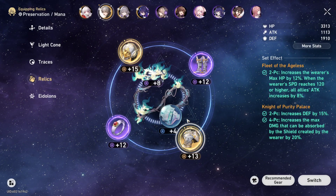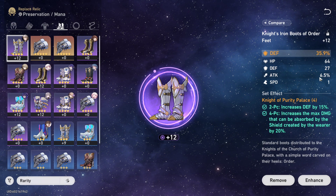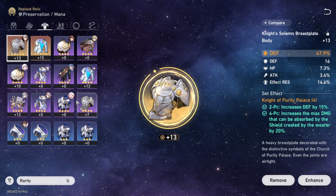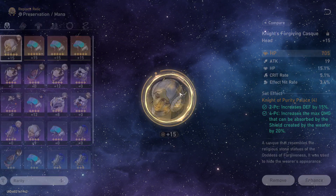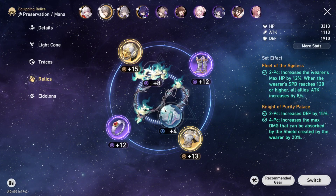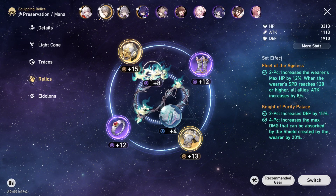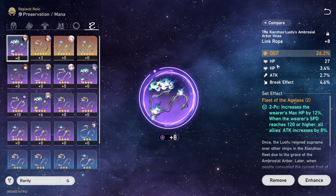Build defense, attack, and HP. If you want to build crit rate and crit damage on him, that's fine, but for the most part you want defense, HP, defense, attack as main stats. Fire boost is fine, or attack is fine here, and you want to go defense here as well. You can also go crit damage and crit rate — that's up to you.